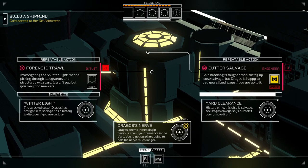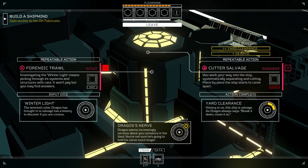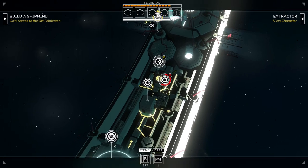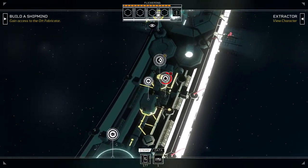Let's go over here to Dragos' yard and put that in there. It is dangerous, but positive — yard clearance and 16 cryo. Did not get a scrap, unfortunately. But that's fine, we got some other stuff, which is good.